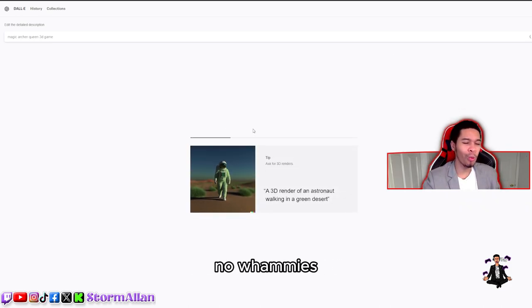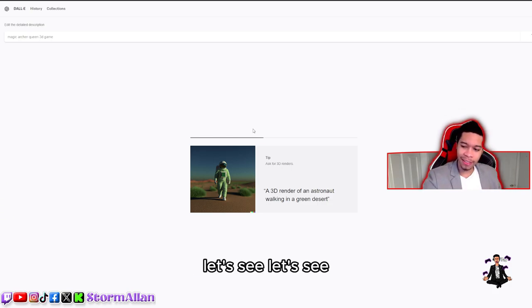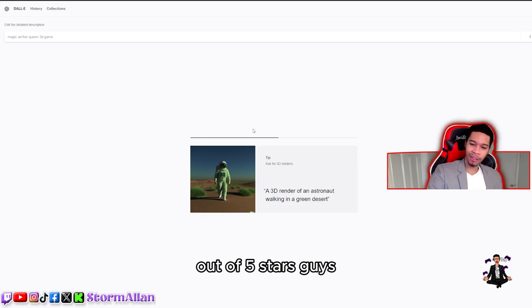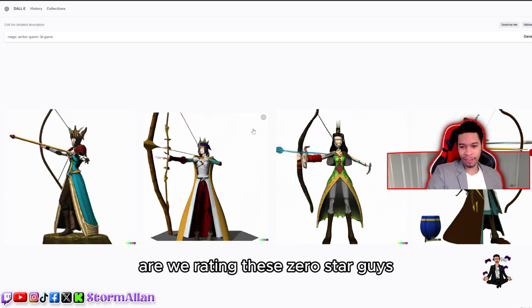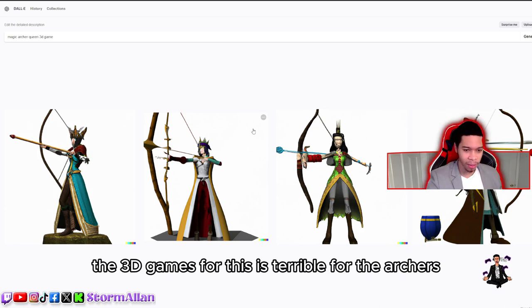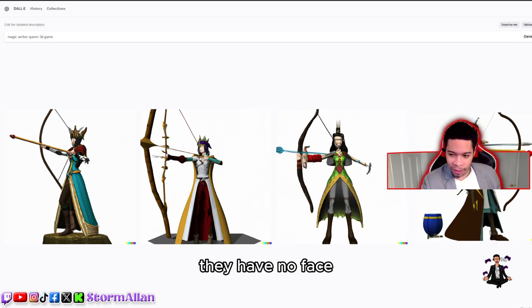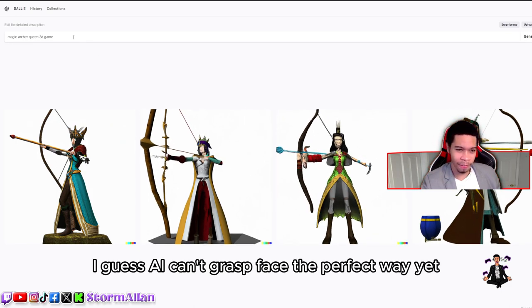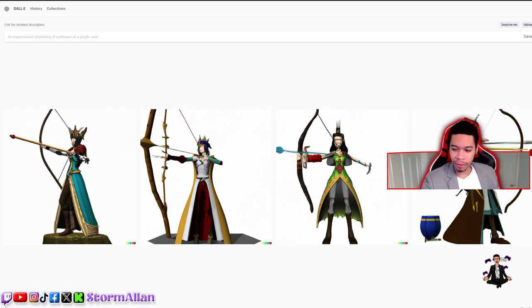Come on, no whammies. Out of five stars, how would you rate these? Rate them down in the comments. We're giving the 3D game version zero stars — it's terrible for the Archer Queen. The normal ones are better, but they have no faces. I guess AI can't grasp faces perfectly yet. Zero stars.